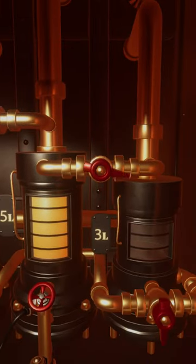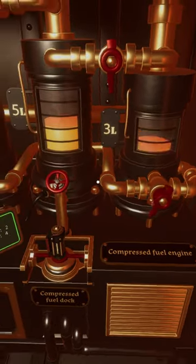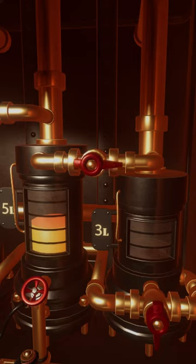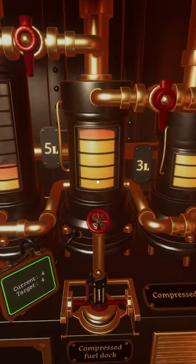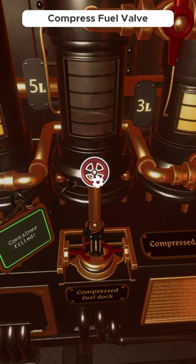Then from the 5 liter tank to the 3 liter tank, and the 3 liter back to the 8 liter. Now, move the remaining 2 liters from the 5 liter tank to the 3 liter tank, and move another 5 liters from the 8 liter tank. Lastly, move one more liter from the 5 liter tank to the 3 liter tank to get your target of 4 liters.